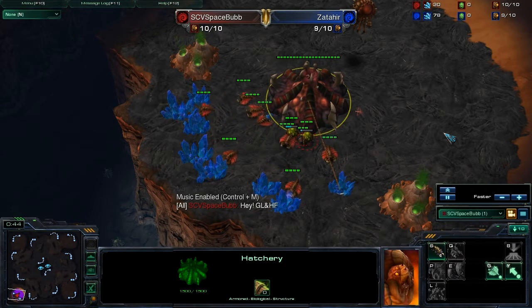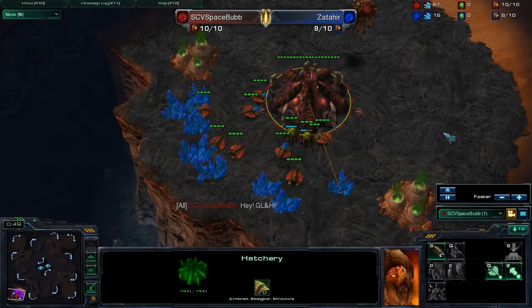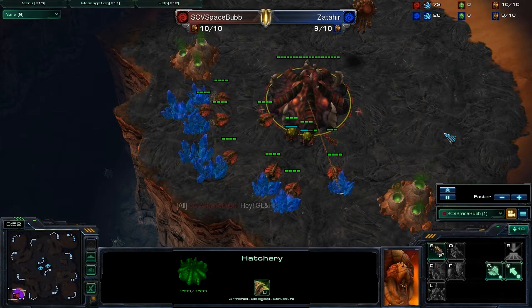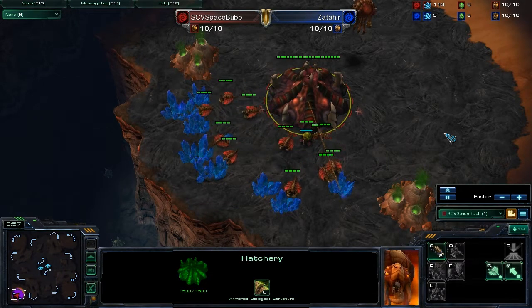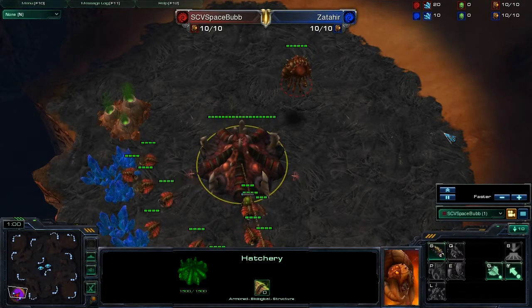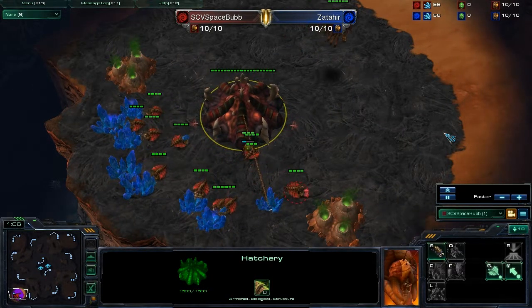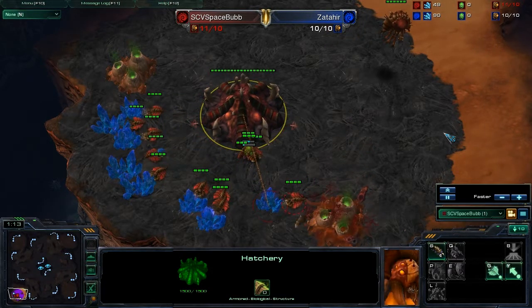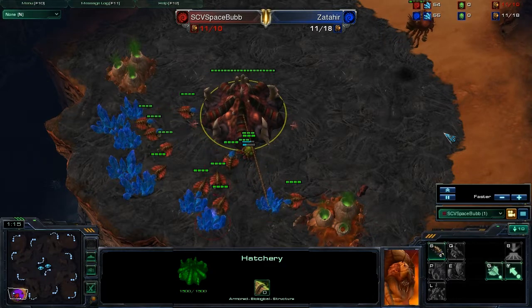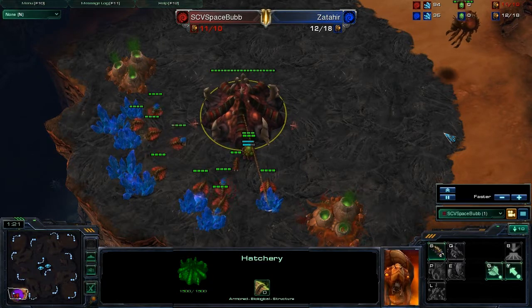It is a ZVZ, as you see. I am going for the Extractor Trick because I think it's actually better than the 9 overlord. I think it just depends on the player to be honest — I'm not really sure what's really that much better. If you see the pro players, you do see it's actually different limitations, and everybody does their own thing.